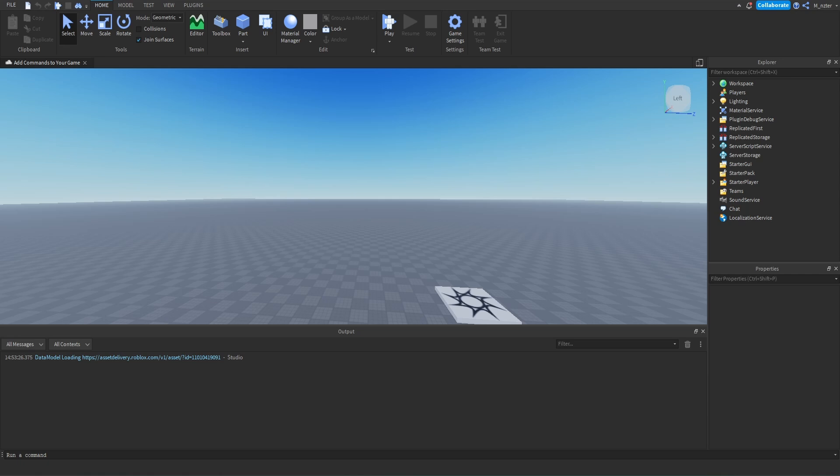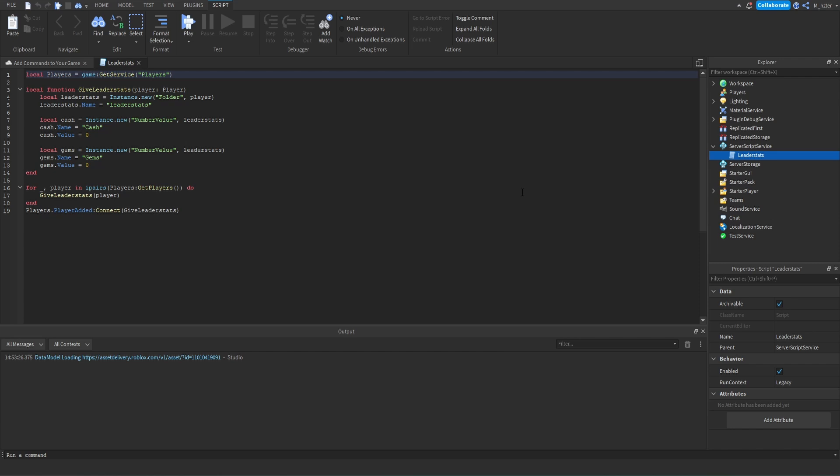So now, hop into the studio — adding commands to your game is really simple. Inside my game currently, I have one script inside of the server script service and that is just to set up simple leader stats. So anytime a player joins the game, they will be given leader stats with a cash and a gems number value. We're now going to add commands to our game and I'm going to show you how you can script your own command to modify a player's leader stats value.